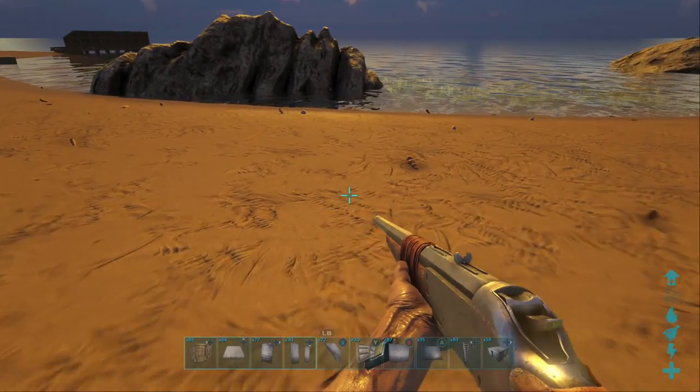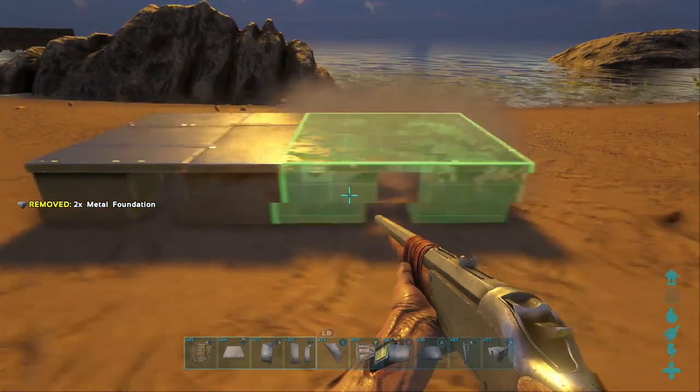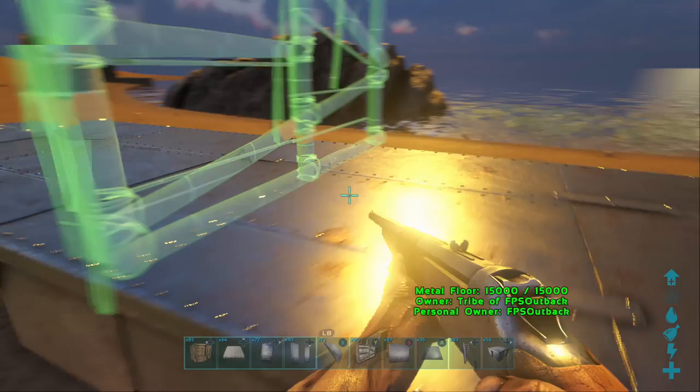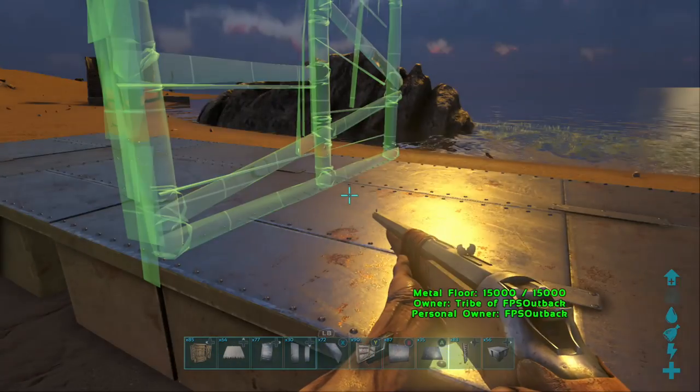So let's see how that was done. First, lay some foundation down, and on this furthest right foundation I'm going to place a wall, but before I place it down I'm going to press the Y button, which is a flip button.